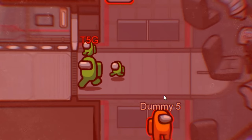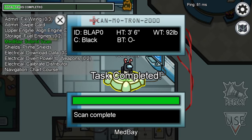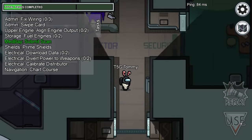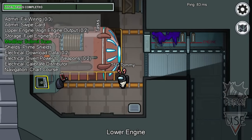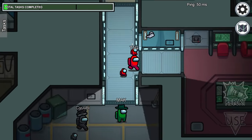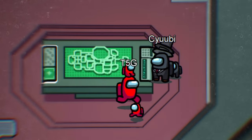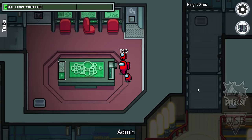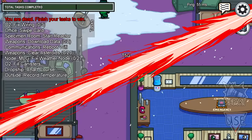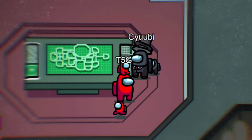Number three: the fake card swipe. Most players don't know what common tasks are — tasks every single crewmate has to do. On the Skeld, if you go to admin as a crewmate and notice you don't have the card swipe task, that means nobody has it. Hang around the area and catch imposters pretending to swipe their card. Same applies to admin tasks on Mira HQ and Polus. As an imposter, check your fake task list — if card swipe is there, do not do it.